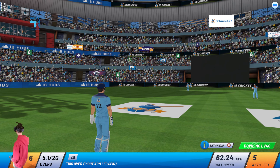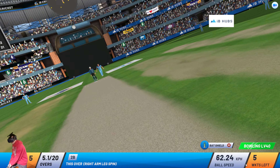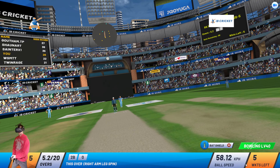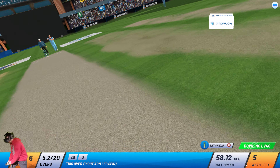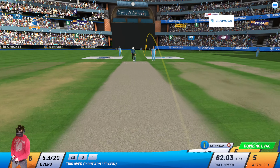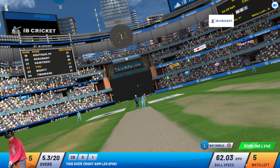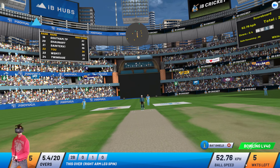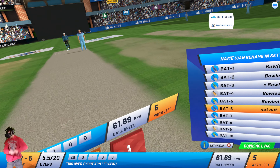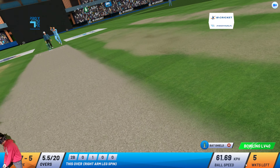Right arm leg spinner from over the wicket. Batsman gets a new bat. Extra runs added to the score. That's a marvellous effort ball — gained considerable extra bounce. Batsman absolutely crushed the ball. That's not too far from the bowler. Current run rate is close to 5.